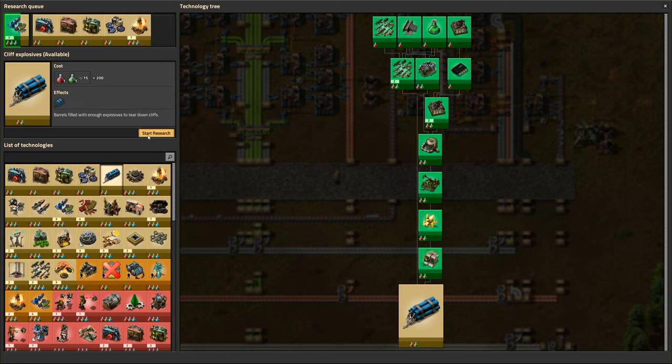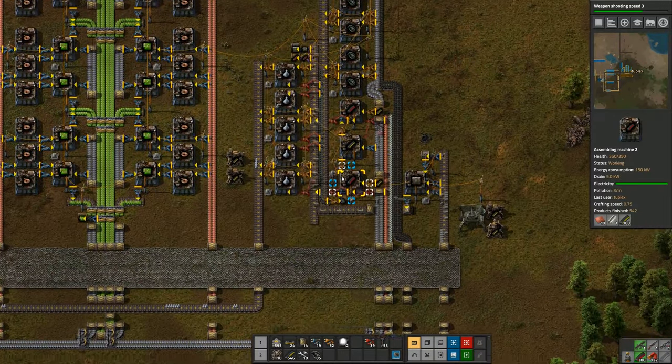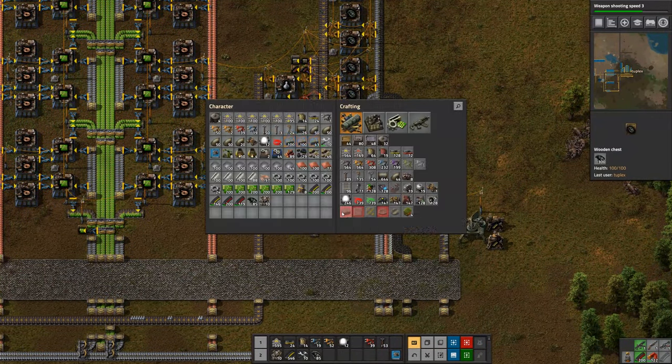Let's go ahead and research cliff explosives. I don't have cliffs so I don't really need it, but I do want to complete all of the research just for the sake of completion.